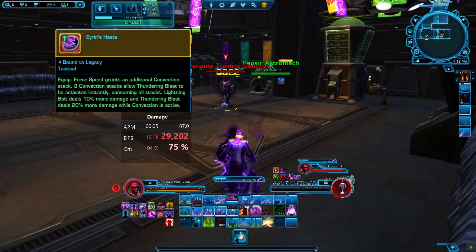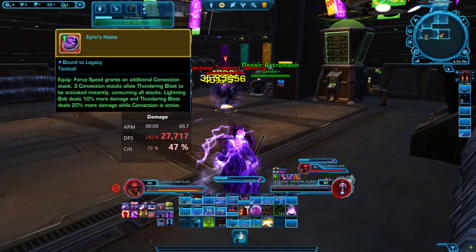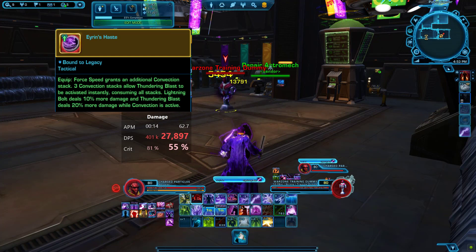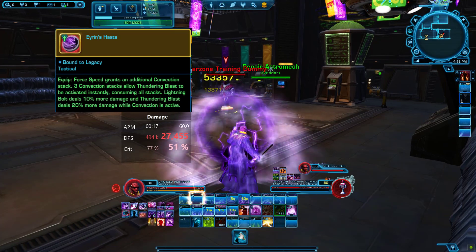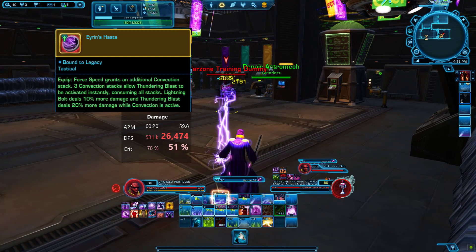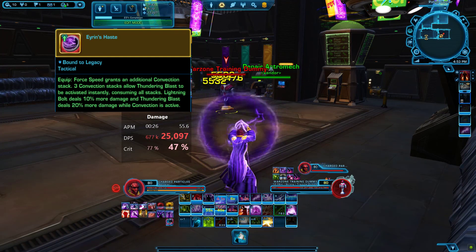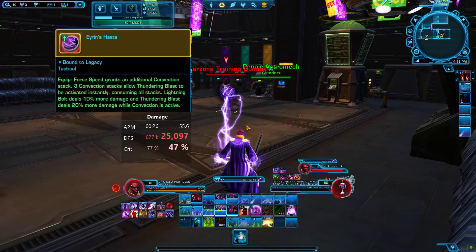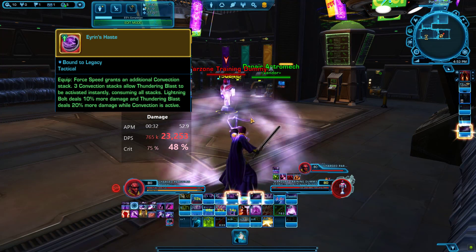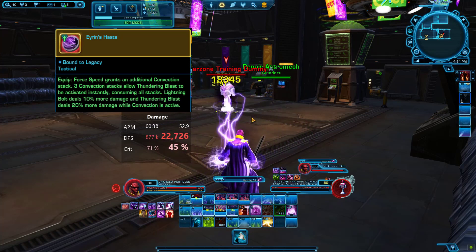Next up is Aaron's Haste. 4-Speed grants an additional Convection stack. 3 Convection stacks allow Thundering Blast to be activated instantly, consuming all stacks. Lightning Bolt deals 10% more damage and Thundering Blast deals 20% more damage while Convection is active. This one is meant for the initial big hitting burst with Thundering Blast combined with Recklessness, Polarity Shift, and 4-Speed at the same time — stacking all damaging buffs with Affliction on the target to make it auto-crit.